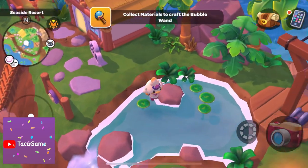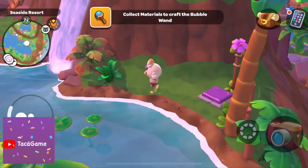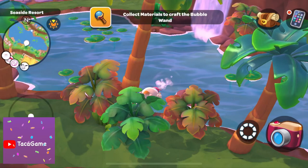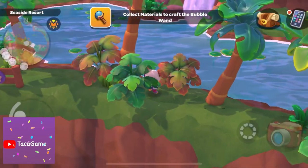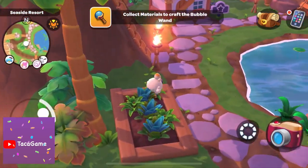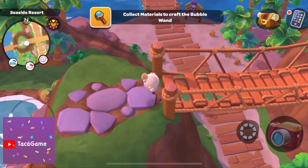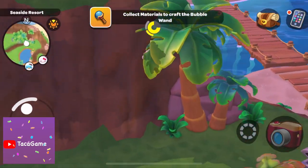Oh my god, where is it? I forgot where the pink coral chest is — I hope I can find it. I'm so curious what's inside the chest. I still cannot collect the babel one because I need more pink stars. You can get them when you dive near the coral, near the comedy club, not here.